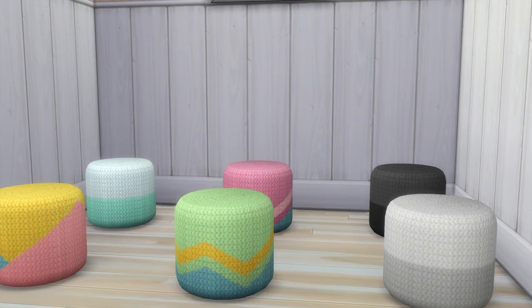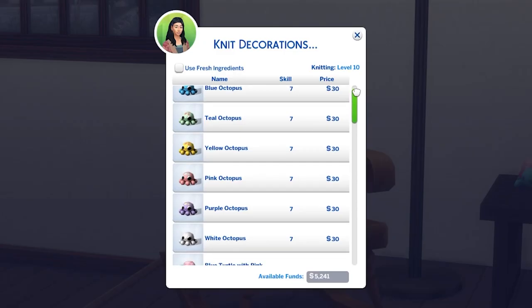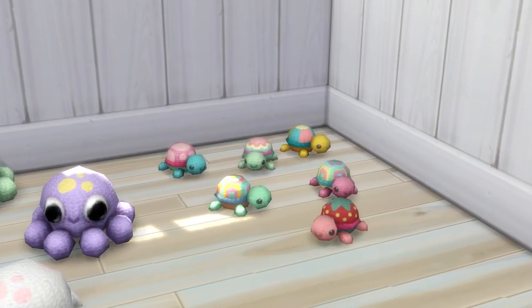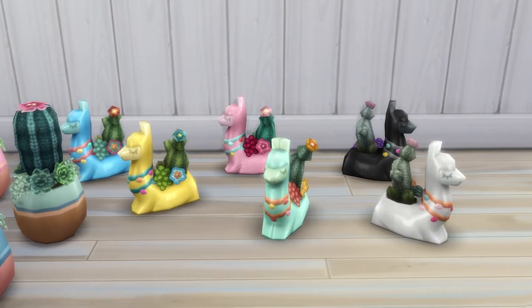At level 6, you'll be able to make poofs, which are adorable knitted seats. Then at level 7, you can make a range of must-have decorations, including octopus, turtles, penguins, and cacti. Yes, I do stand by calling a knitted cactus a must-have.